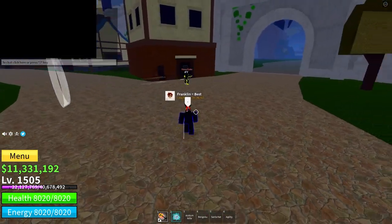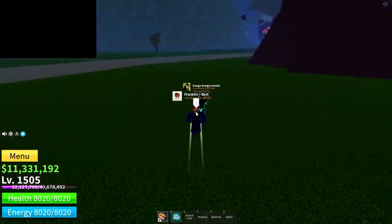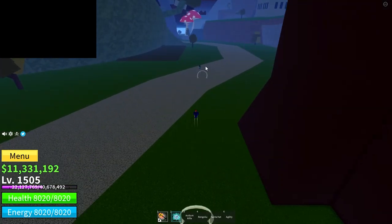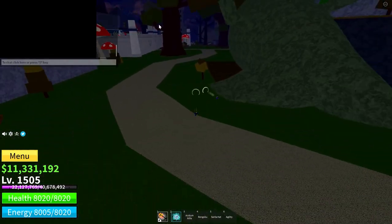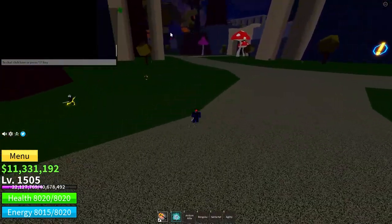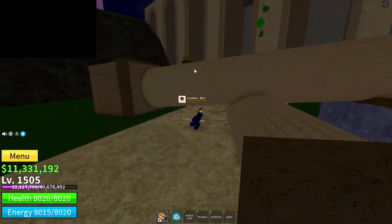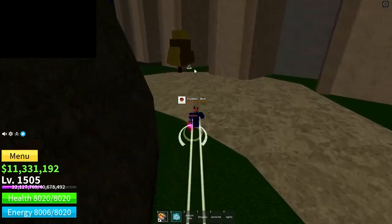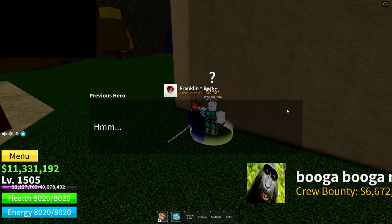Alright, so the first thing we need to do is find the Previous Hero NPC. We're in Third Sea on Turtle Island. Just follow this path from the cafe — and over there is the NPC, the Previous Hero. Let's talk to him.